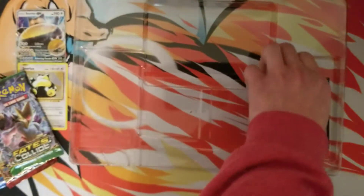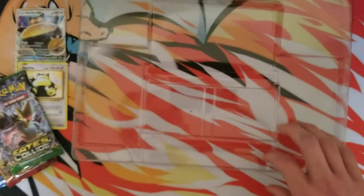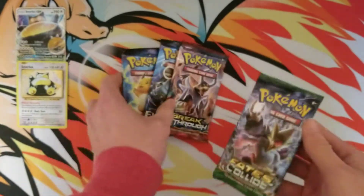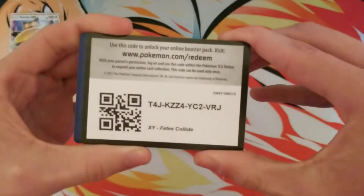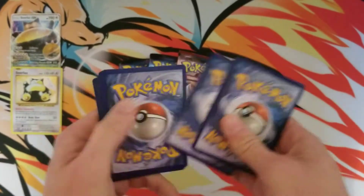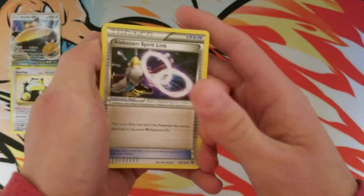Let's go ahead and give this code away. There you guys go — giving away all the codes. I'll save the Evolutions packs for last. The code is on the back side. We're gonna do one, two, three, and here we go.